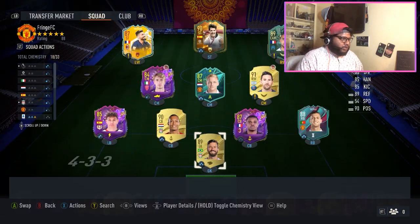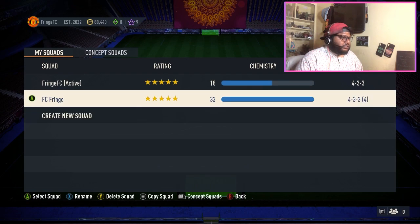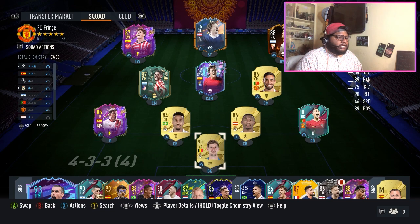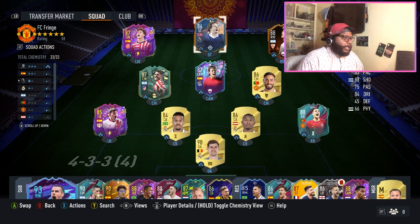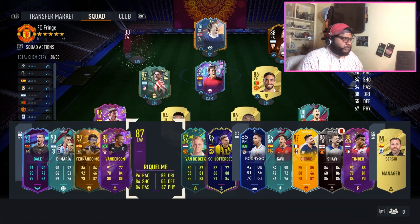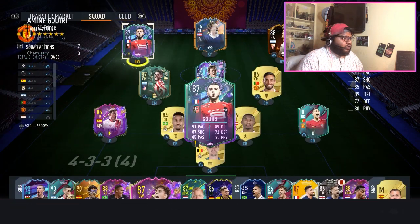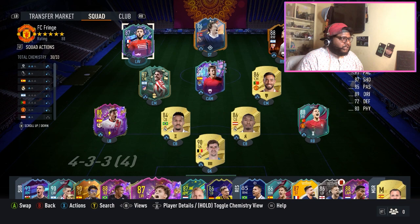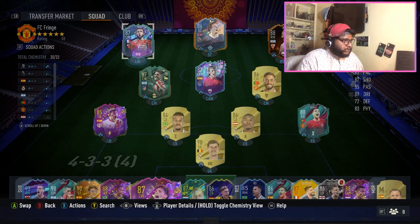I have 12 packs saved in the store for a pack opening coming out next week. This is the squad I've been playing with — instead of Garcia, Luke Shaw usually plays but he has a red card, so Garcia is in and Garcia is really good. Now instead of one player, we're going to sub in Amine's fantasy card. I know I'll be losing chemistry but I don't really care since this is just one game to show you guys how the card plays.